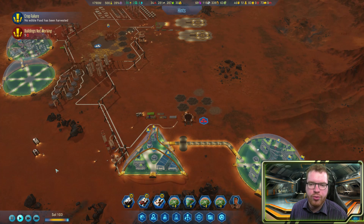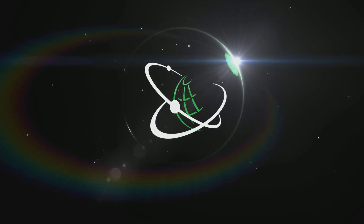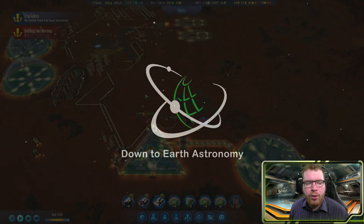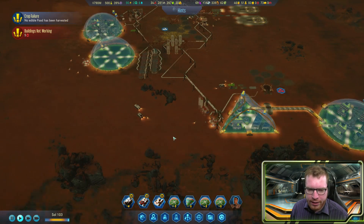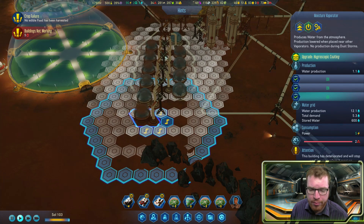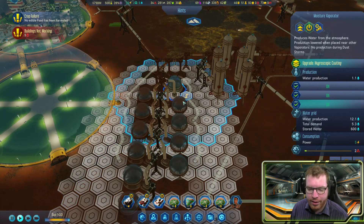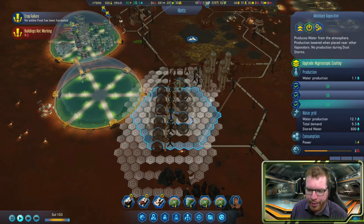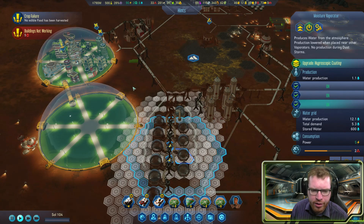After the panic in the last episode, our Mars colony is doing a little bit better. Hello ladies and gentlemen and welcome back to Surviving Mars with Down to Earth Astronomy. We had a bit of a panic moment last time — we were running out of water. You guys commented that these extractors have an area around them they draw from, so I shouldn't place them too close together, which is why I was getting reduced output. Now I know, and hopefully our water production is under control.